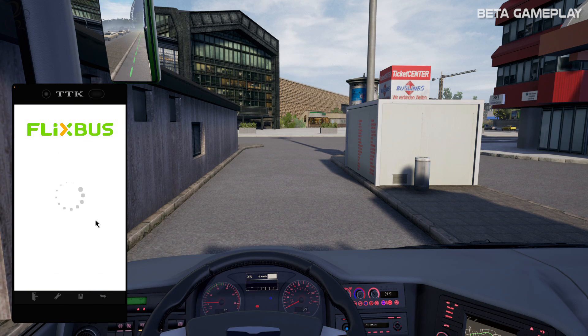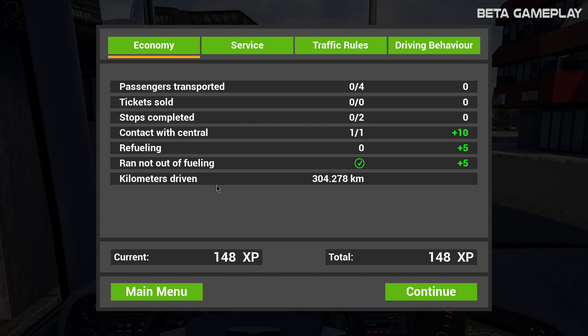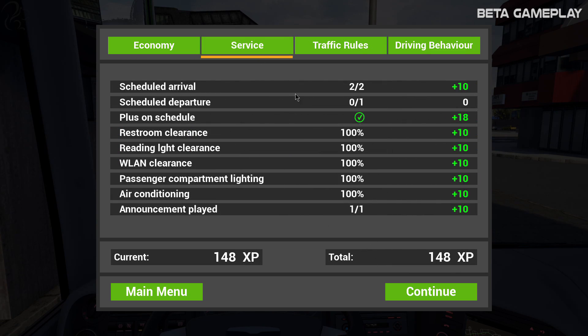Let's log out. So it figured out we did the journey. Passengers transported: zero. Tickets sold: zero. Stops completed: zero. Drove 300 kilometres and got 140 XP — so that answers my question about XP. Service: scheduled arrival done. Restroom clearance: yes. Put the wireless LAN on, put the reading lights on — you get XP for all the different things. Put the aircon on, played the announcement. So I got more XP for that.